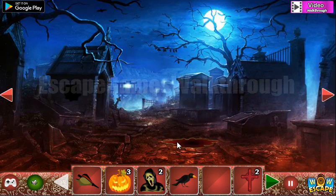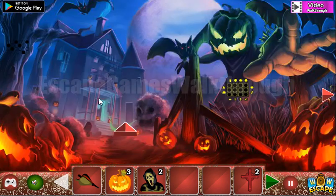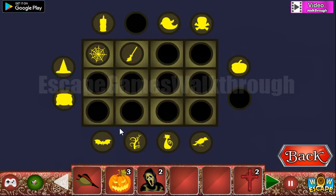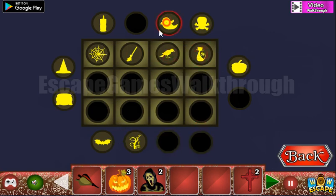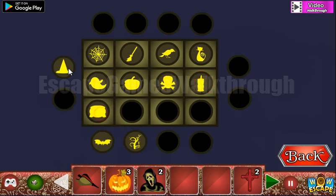This crow is to be used here to get the hint with the arrangement of different Halloween icons. Let's arrange them here: a web, a broom, a crow, then the cat, the ghost, pumpkin, skull, candle, then the cauldron, a hat, a bat, and the tree.